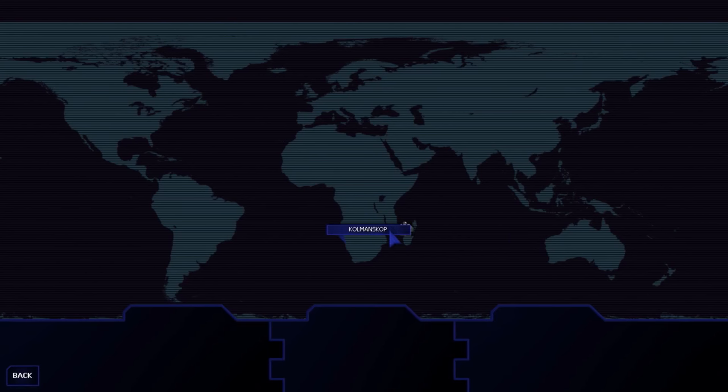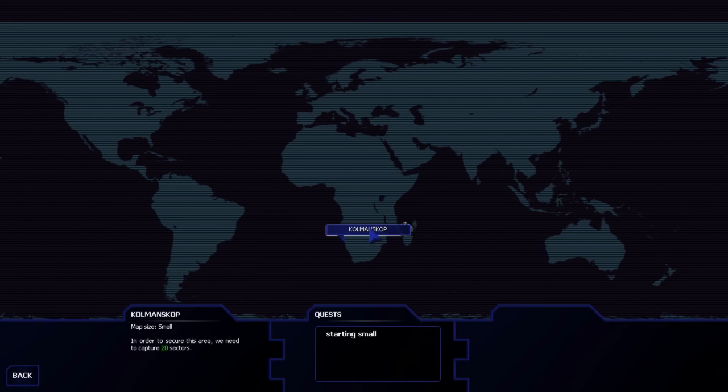Unfortunately, this is going to be procedurally opening up for us. What this means is that we'll start off with a small map, then unlock a medium map, large map, et cetera. We have to start off with the small one — the Coleman-Scott map, size small. In order to secure this area, we need to capture 20 sectors.